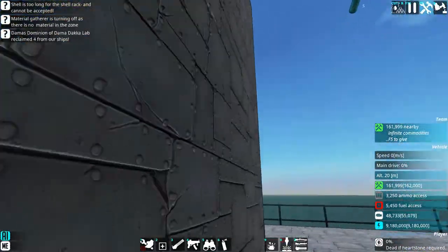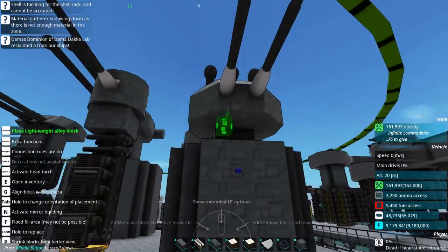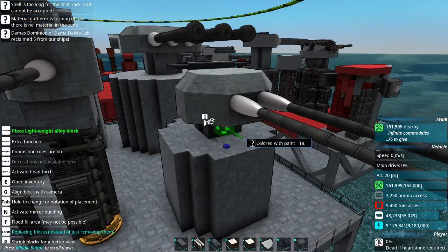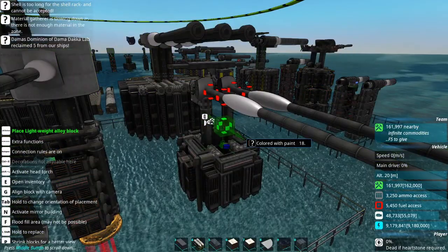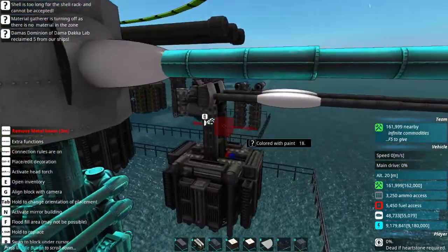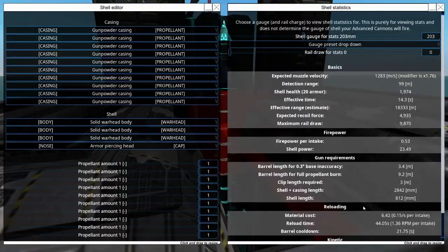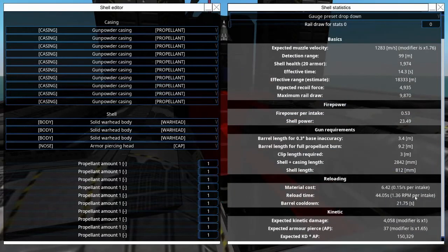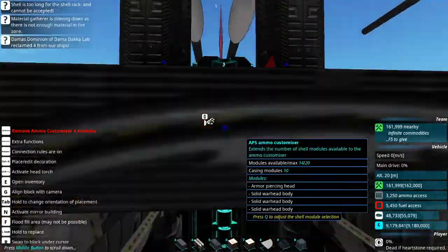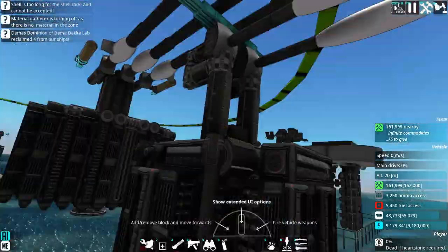Here we have the main guns for the Republic of Free States heavy cruiser. Also, they are the same main guns mounted on the Republic of Free States aircraft carrier — I can't remember the name of it off the top of my head, I've built so many ships for this. It's a pretty competent weapon, it'll chew up some metal beams. It has some sensors built into it up here.